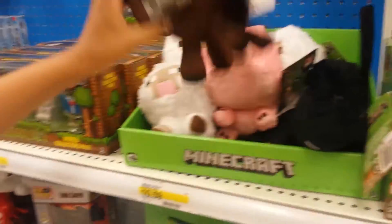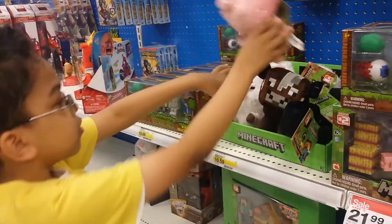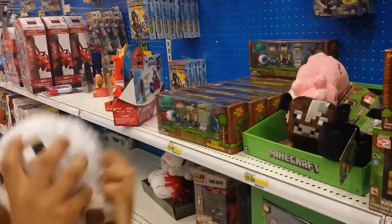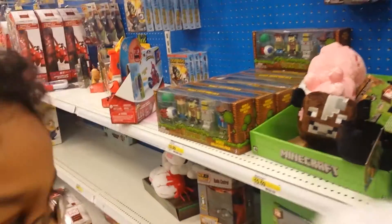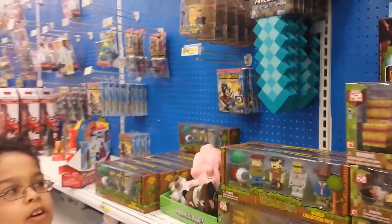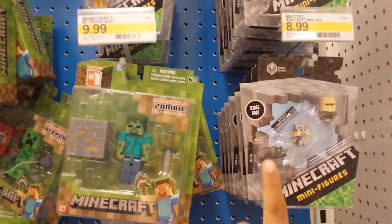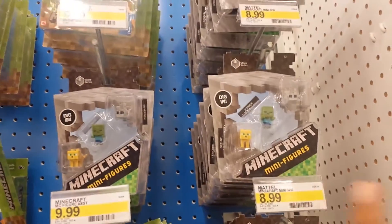We also have these little baby Minecraft figures. We have this baby cow, we have this pig, and this very fluffy sheep. And here's the enderman — don't look! They also show you these little packs. They have villager and bats. There's Steve with diamond armor and a diamond ore.